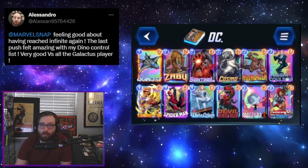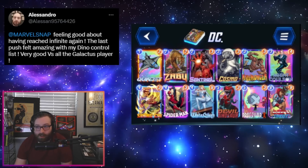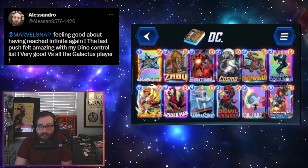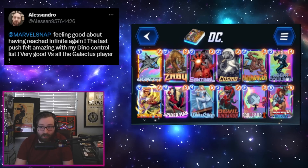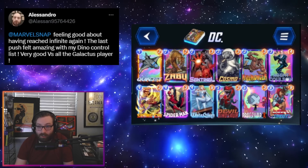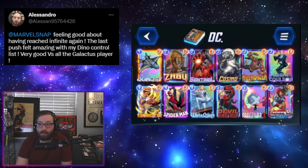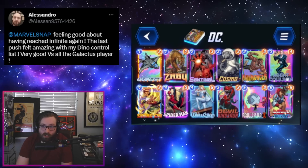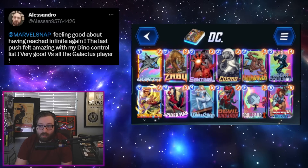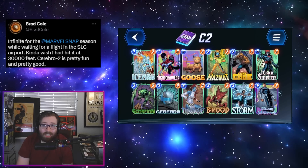Then we have a bit of an old-school take on a Devil Dino build from Alessandro. This is the X-Dino that we used to see a lot, leaning more into that lane control element. We have Spider-Man and Professor X to help close out the game — lock down a lane on five, then play a big thing in whatever lane we want on turn six. We also have powerful tech cards like Shang-Chi, Killmonger, and Cosmo. A lot of people are not playing around Cosmo currently, plus America Chavez for consistency and Quinjet.